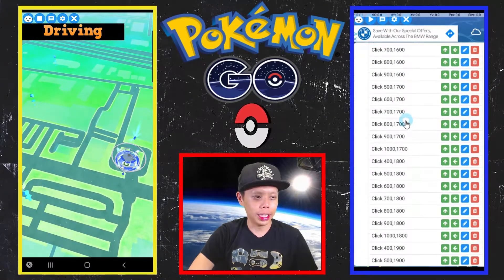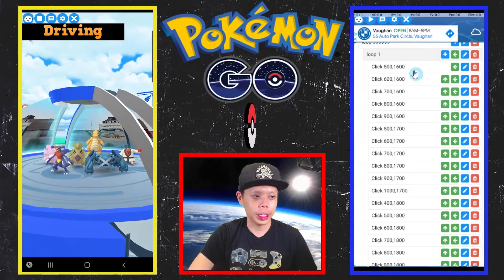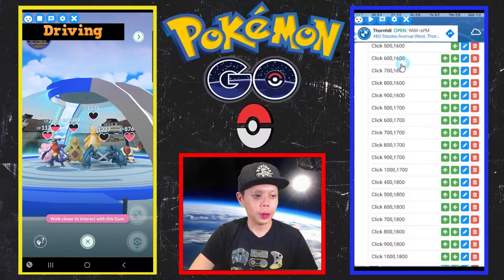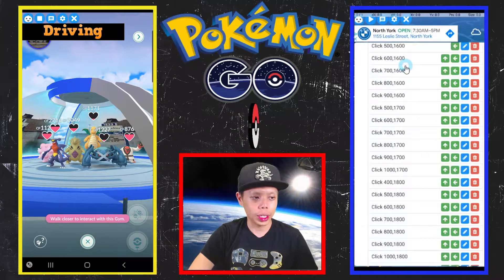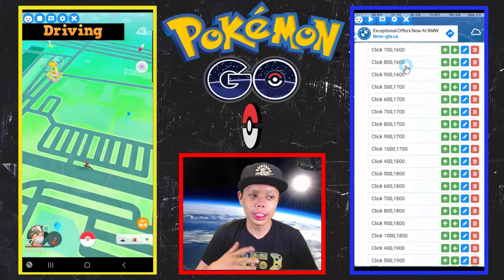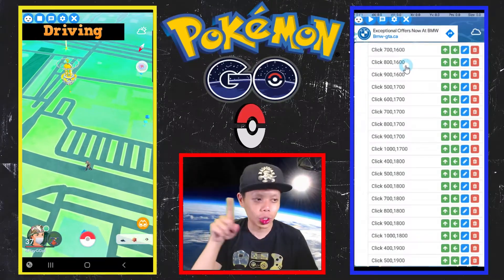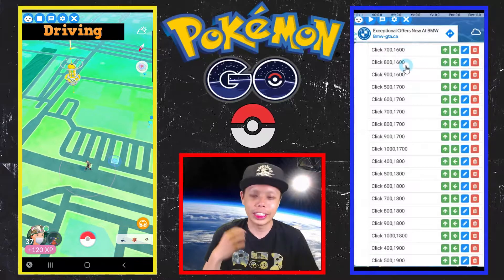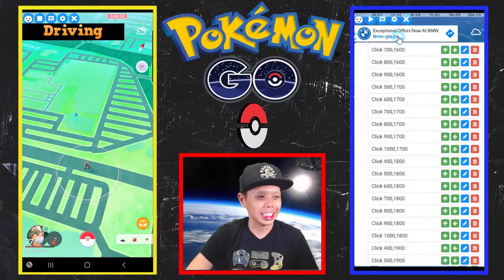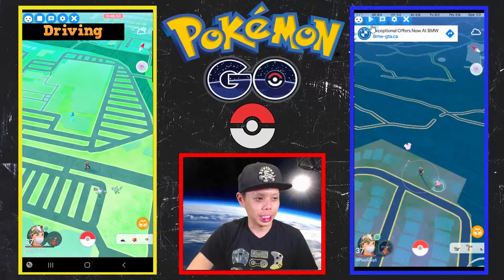All these clicks are searching for Pokemon. The way I built it, using XY coordinates, is that it's only clicking the top half of the screen. Originally I had it clicking the whole entire circle, but I noticed that if it's in the Pokemon screen, that's how I accidentally powered up a Pokemon.